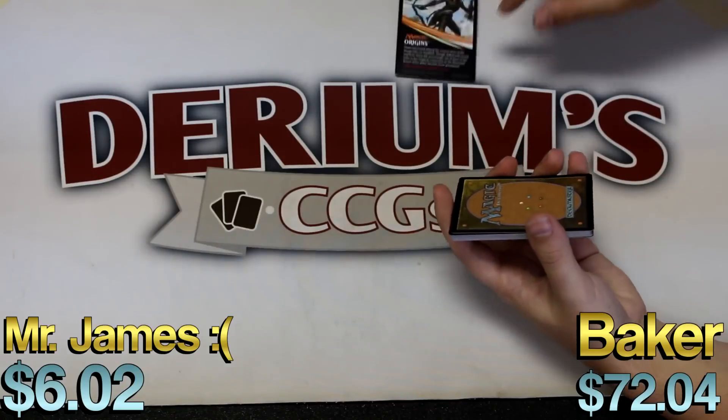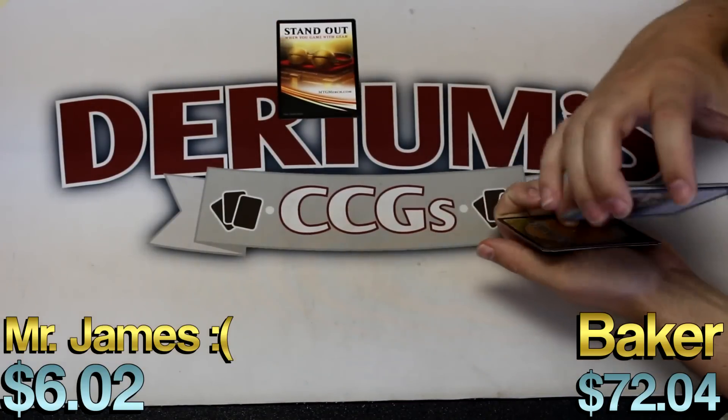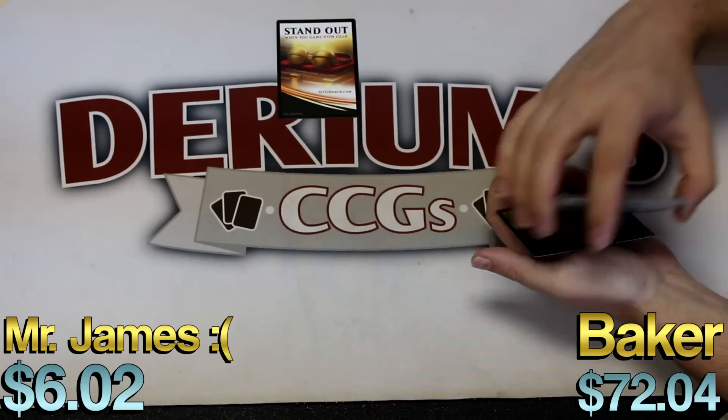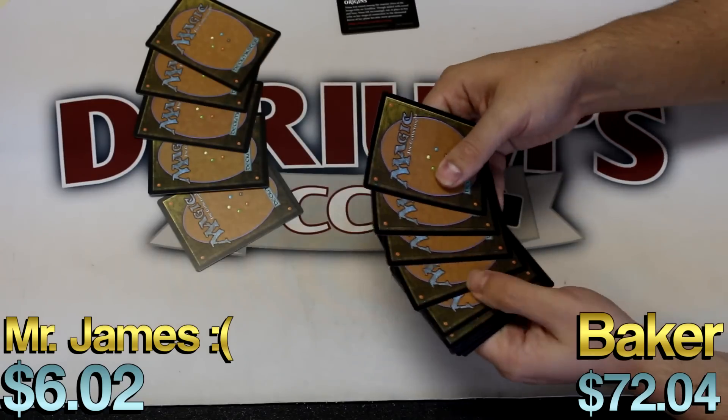What happened to the Liliana? I don't know. It had a Nyssa! What's on the other side? It's goggles. It had a Nyssa and a Chandra in this pack — it's a good pack. Nyssa Raven. But what about the Liliana? I thought there was supposed to be one in here.